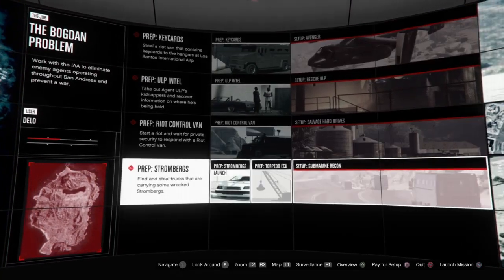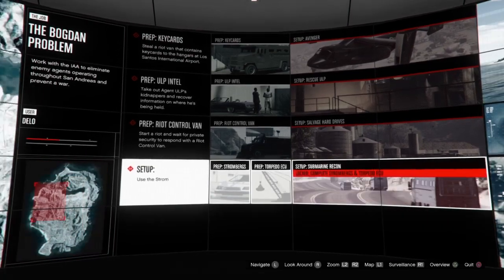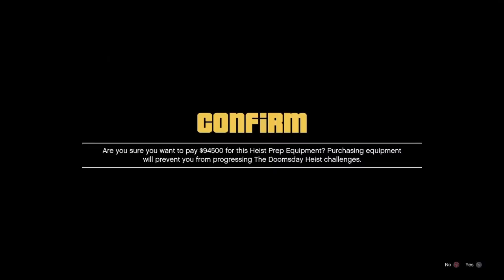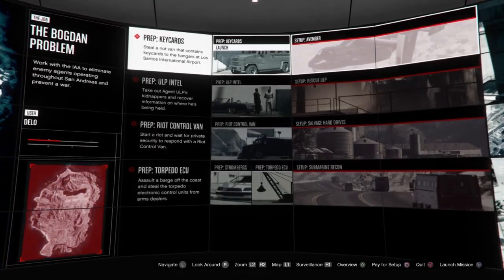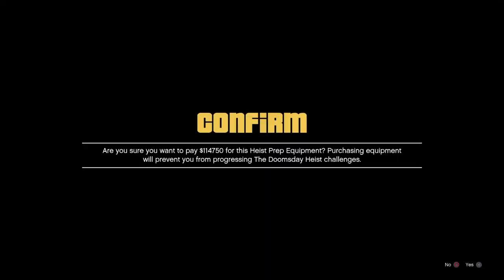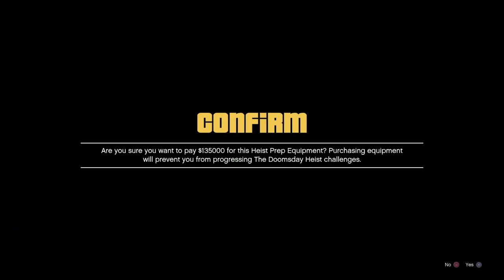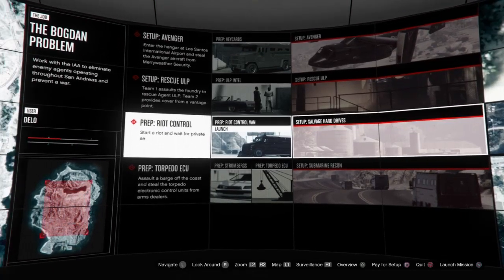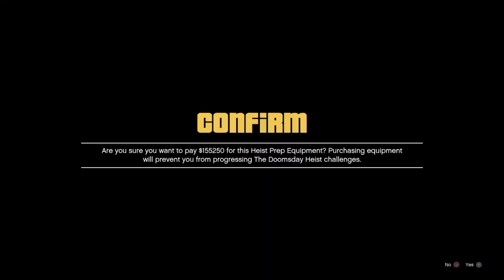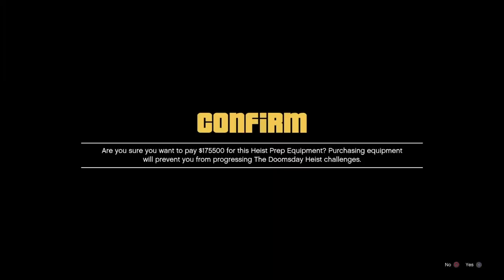I need to remember how to do it. So when you get to this point you're going to want to go down to the bottom to the middle one, and you're going to want to hover over the prep in the middle. And you're going to want to hold square, and then right when you let go of the square you're going to want to click right d-pad.